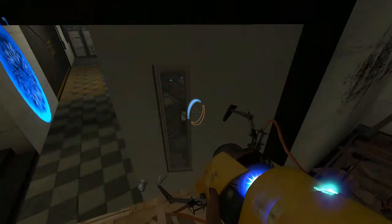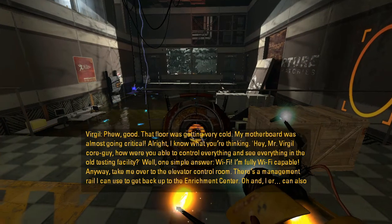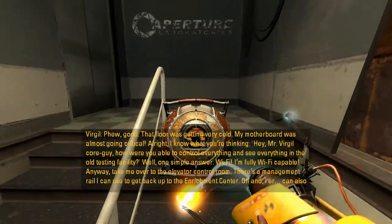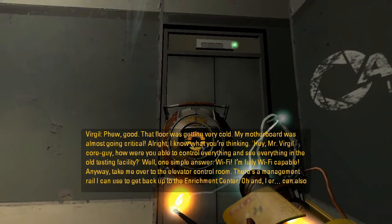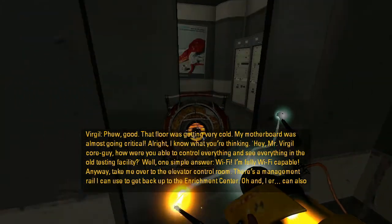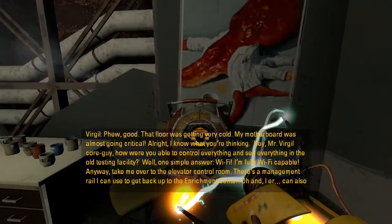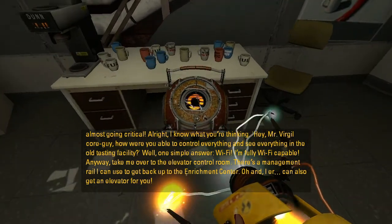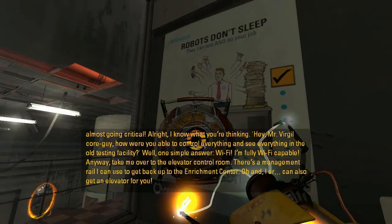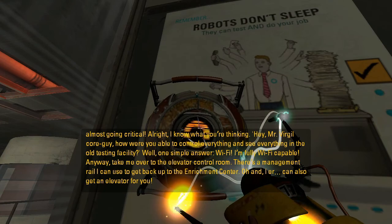I think we can also just portal through that as well. Let's pick her up. That floor was getting very cold — my motherboard was almost going critical. I know what you're thinking: 'Hey, Mr. Virgil Core Guy, how were you able to control everything and see everything in the old testing facility?' Well, one simple answer: Wi-Fi. I'm fully Wi-Fi capable. Anyway, take me over to the elevator control room. There's a management rail I can use to get back up to the enrichment center.